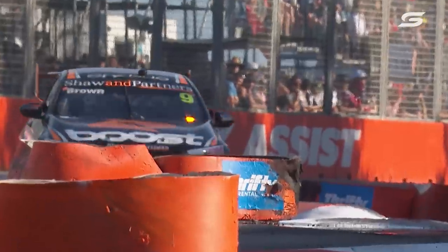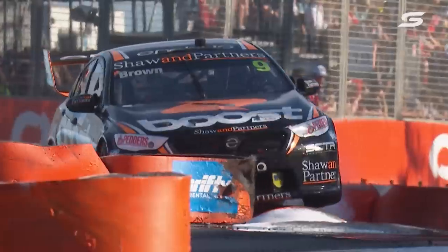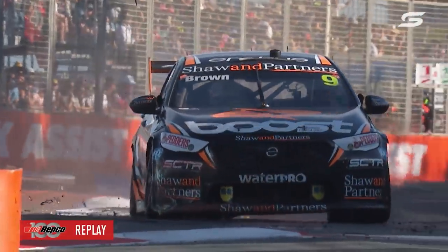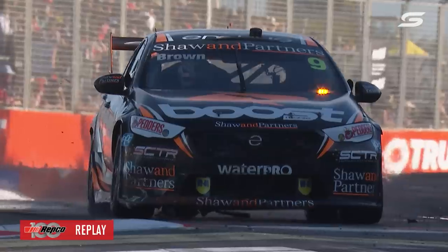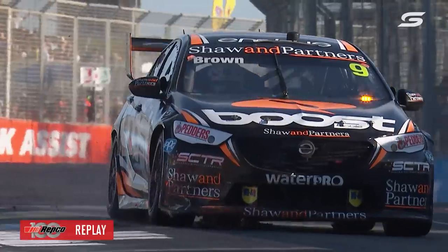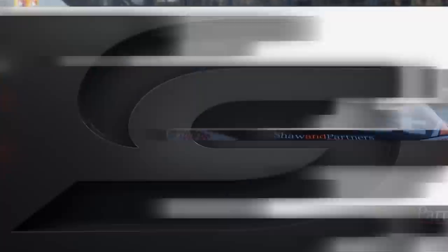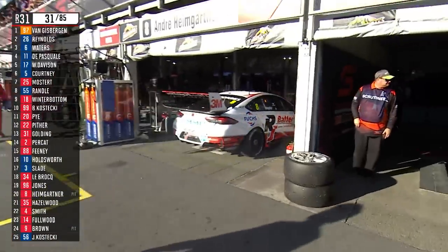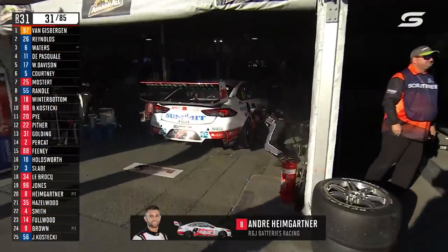Will Brown's in the garage here. They had some electrical problems with the alternator with that car yesterday, and it was running on battery alone. It's a little bit more than a battery problem now — he's ripped a heap of the underbody out of it across the top of those curbs, and that's the reason it's had to come back into the garage. We're starting to see one or two war wounds, and now we've got Heimgartner in the garage as well with some smoke from that vehicle.